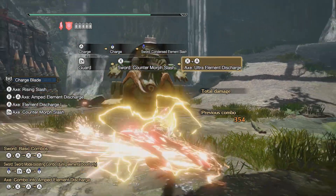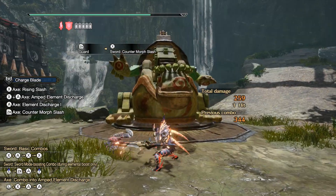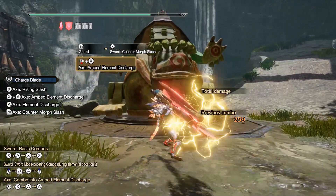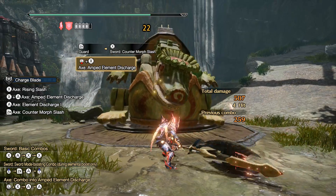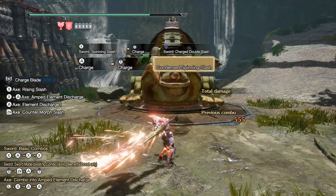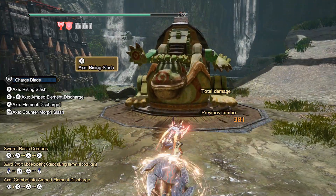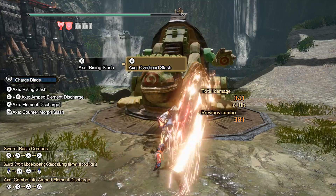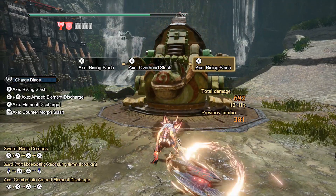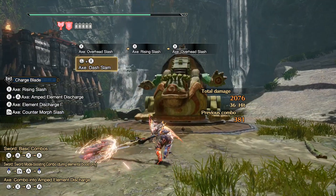I did a lot of testing and it was rare that my sharpness levels would drop. This set just comes together perfectly and I will say that this set is very flexible. You can switch out the critical eye jewel for skills such as artillery, razor sharp, attack boost — whatever you want. I just have one level of critical eye to get us at a hundred percent affinity. You could also switch out the rampage skill for attack boost, which will drop your affinity to ninety four percent, which is still amazing.